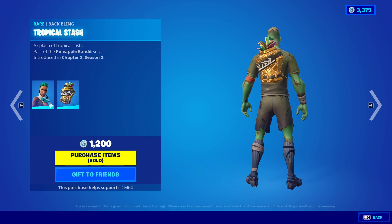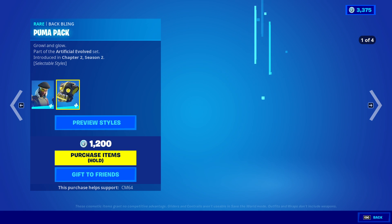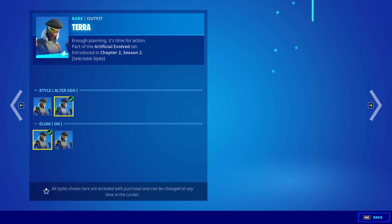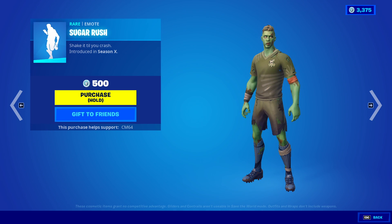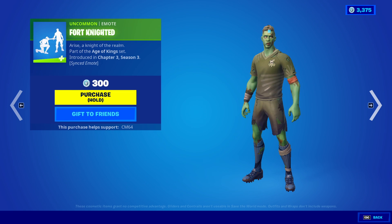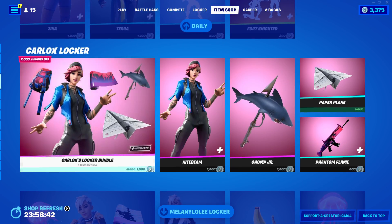The Xena skin with the backbling tropical stash, SS default and jacket. We have the Terror skin with the backbling pluma pack, SS default and alter ego, and glow on and glow off with her head styles. Sugar Rush, premix, no sweat, and then Fortnite as well — actually pretty great. All this stuff is still here.